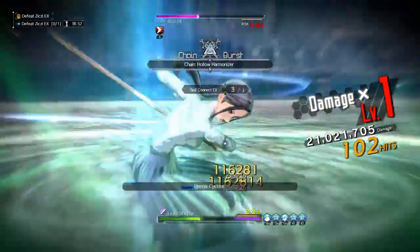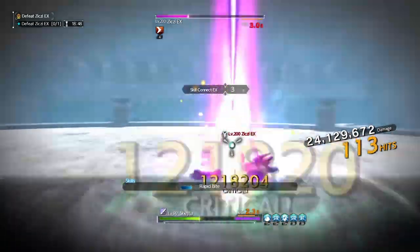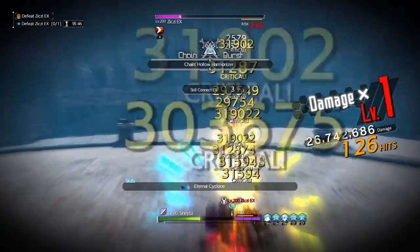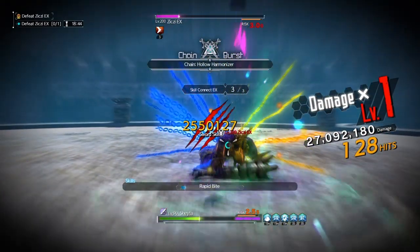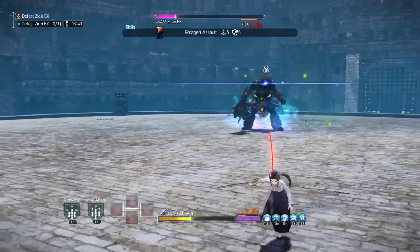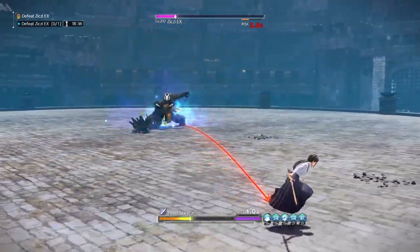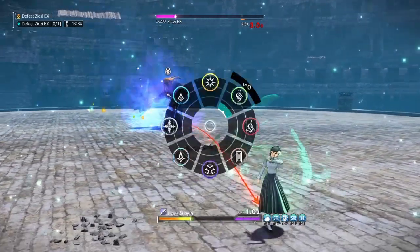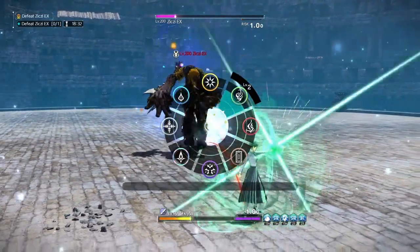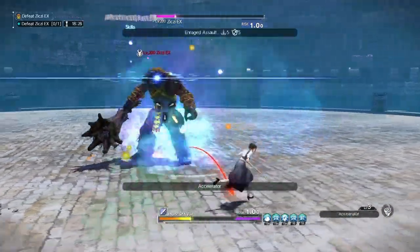I've killed him with one down before — I think I just got lucky with my crits and my chain damage kicking in. But right there, move away. Because he gets up — yeah, Rage Assault right there, does that dash. So move away from that. That's pretty much the only move you really have to worry about.